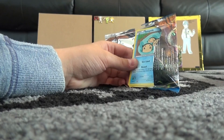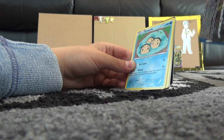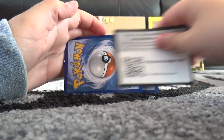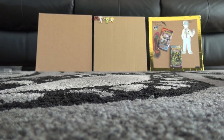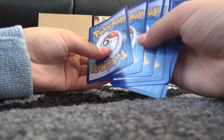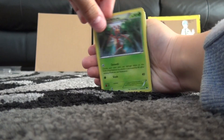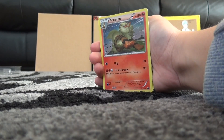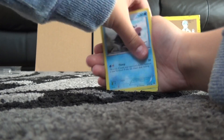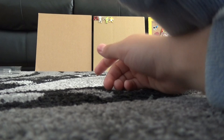If one of these packs actually contained that Gerard Secret Rare, I would actually jump out a window — that would just be crazy if that happened. There's the code card. Card trick first. There's a Temple, Cricketune, Palpatoad, Arcanine, Temple, Shedinja, Chikorita, Froakie, Pokemon Catcher, and a Hypno. Nope, nothing happened.